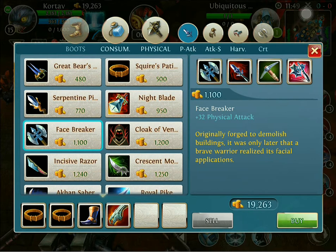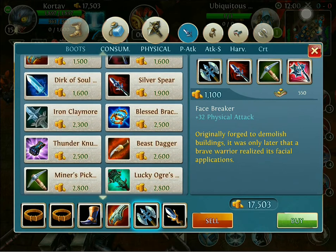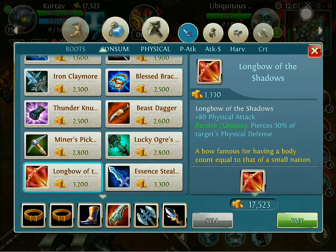Then I'll buy a Face Breaker and probably another Serpentine Pike, and I'm going to upgrade both of these into a Longbow to maximize piercing damage, plus it's going to help a lot with physical attack.